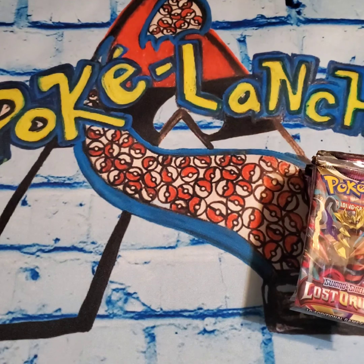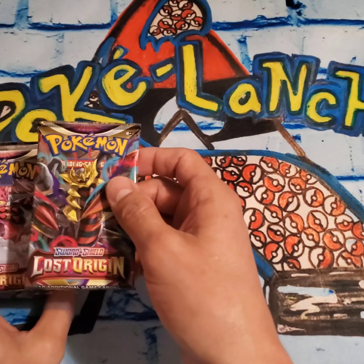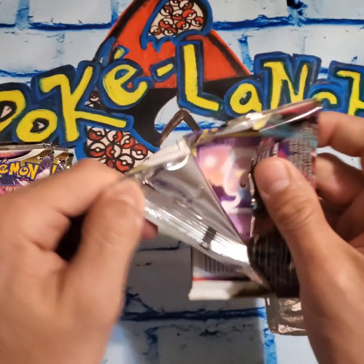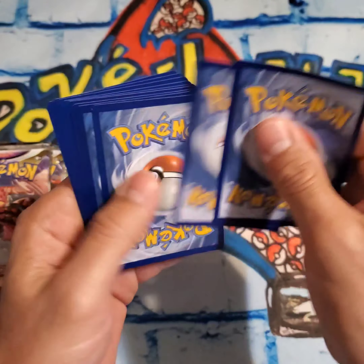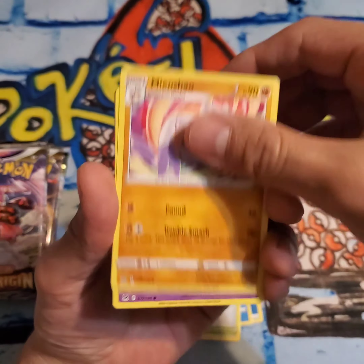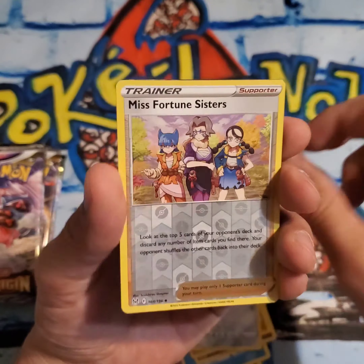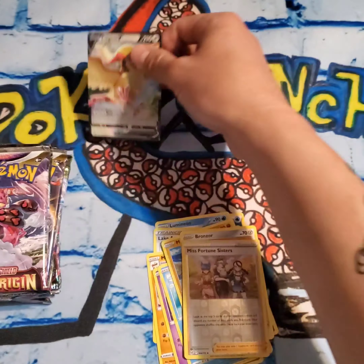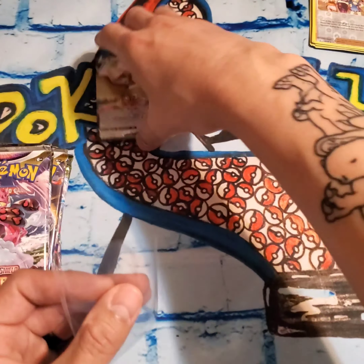I'm going to move some of this stuff out of the way and we're going to get to ripping. We're chasing after that Aerodactyl, or even the Giratina — whatever awesome card we can get out of this. I've always had good luck with this set, hopefully that lasts for this box. Okay, pack number one. Water energy, Minccino, Lake Acuity, Mienshao, Inkay, Basculin, Jynx, Makuhita, Bronzor, Miss Fortune Sisters. And we got a Pidgeot V — first pack in! Awesome. I'm going to put that up there and get it in a sleeve. Always take good care of your cards.